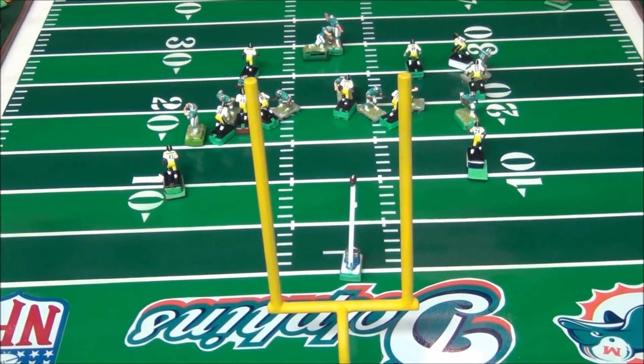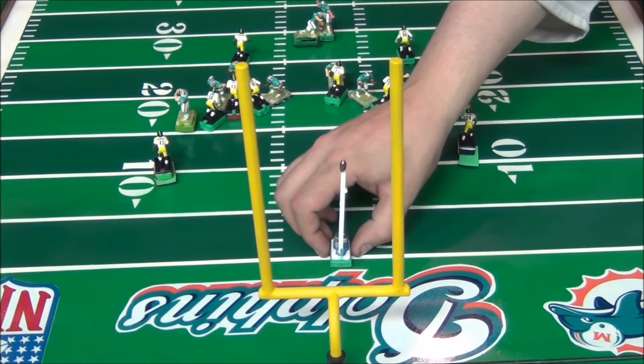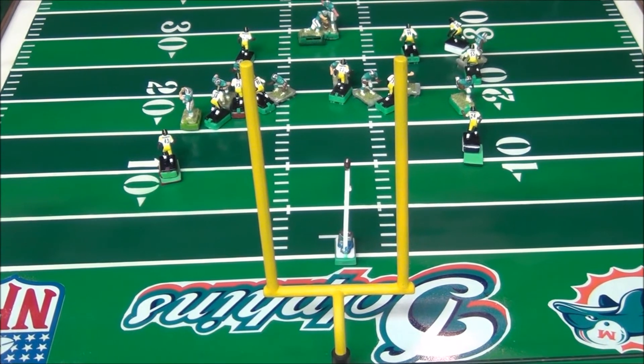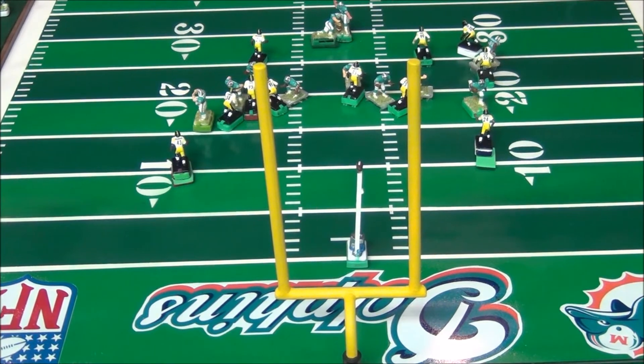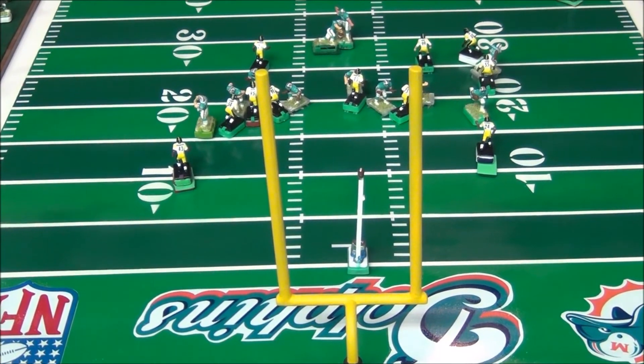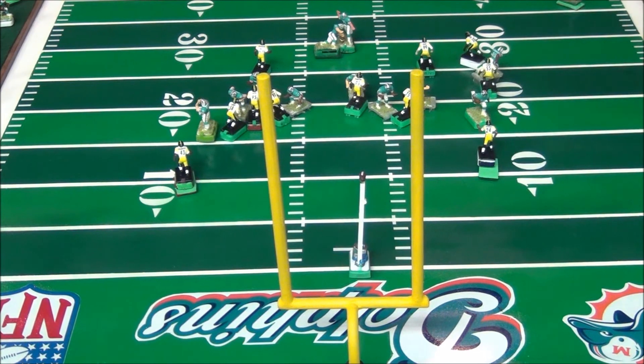After the first stoppage, the ball is allowed to be adjusted — you're allowed to aim it. That is only after the first stoppage. On the second and third stoppage, where it goes is where it goes. What we're looking for is if the ball goes through the uprights; the field goal is good, and the Dolphins would have kicked a 38-yard field goal.